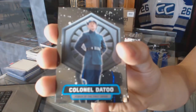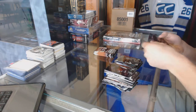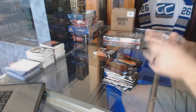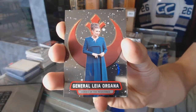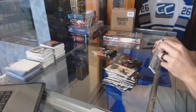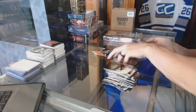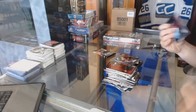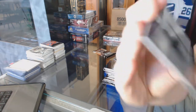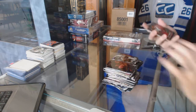Colonel Datoo. It's just a refractor in there. General Leia Organa - Leia Organa, sounds weird. Behind the scenes, working on BB-8. Chewbacca - can't do it, not going to try. We've got a First Order TIE Fighter. And final pack from box one - Snap Wexley.